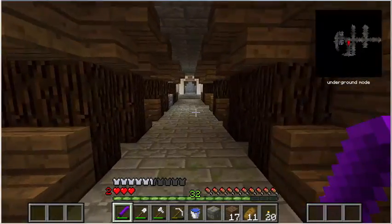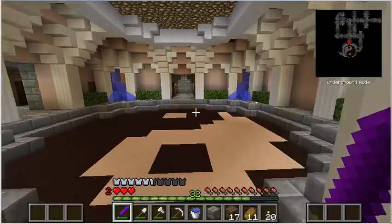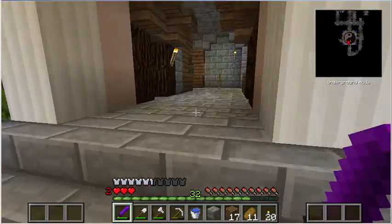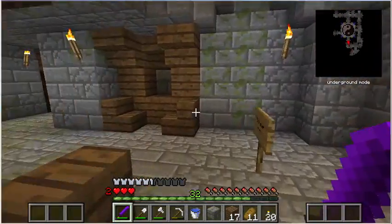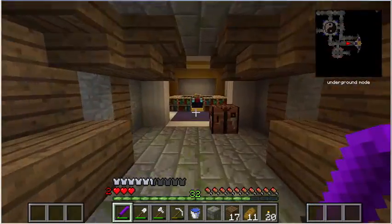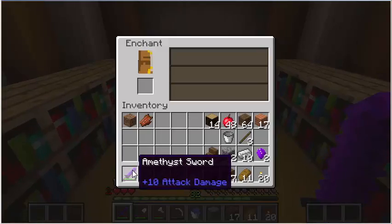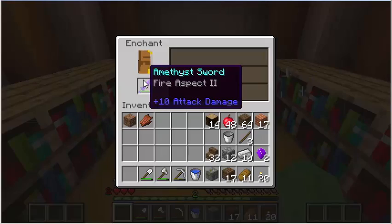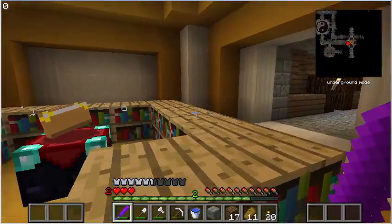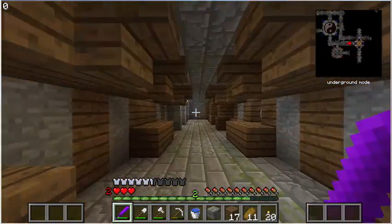The XP grinder is this way, so when I come back down this stairwell I'll know where the heck I'm going. I'm back in the yin-yang room. What I did was I gathered all the bookshelves that were in these hallways here and just brought them into this enchantment table. I'm gonna enchant this amethyst sword — Fire Aspect 2. I was hoping for a couple other enchantments, but hey, that's better than nothing. So I do have an enchantment table down here.